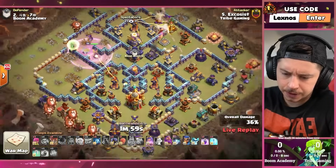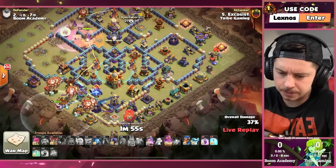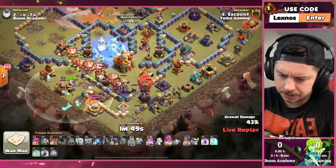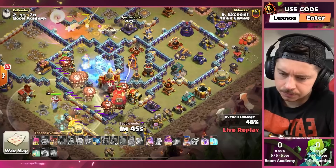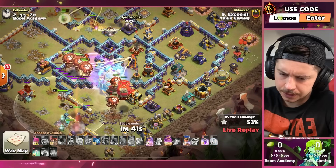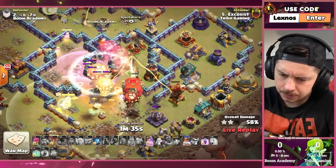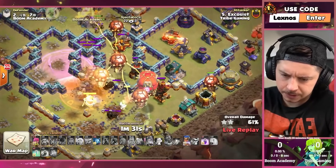Next Rage on the Queen and here we go with the Lalo, with the Stone Slammer. There is an Invis Tower to worry about. Spirit Fox on the Champion, Headhunters for the King. Freeze in the Town Hall — getting sketchy though. The Warden ability only hit like three Bloons, but we're chilling.